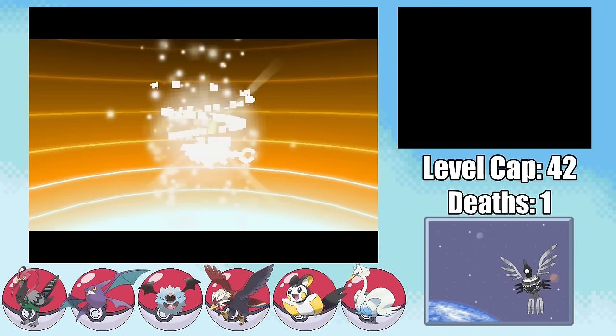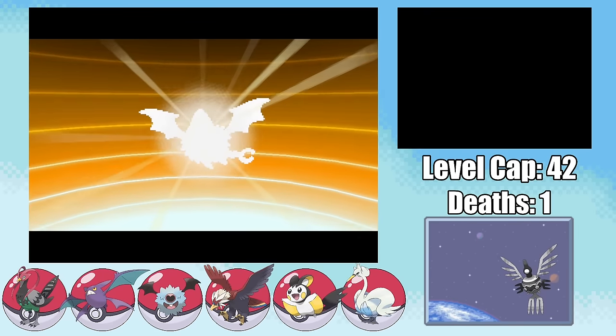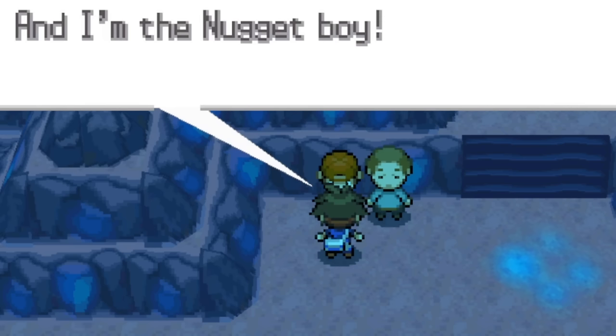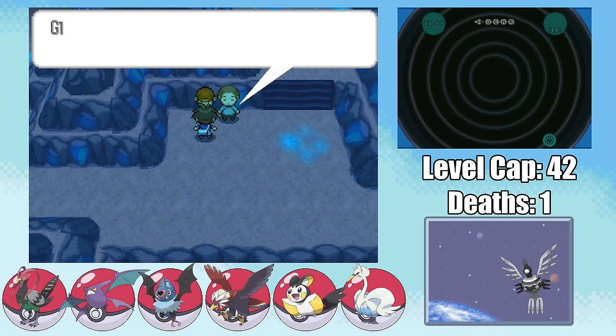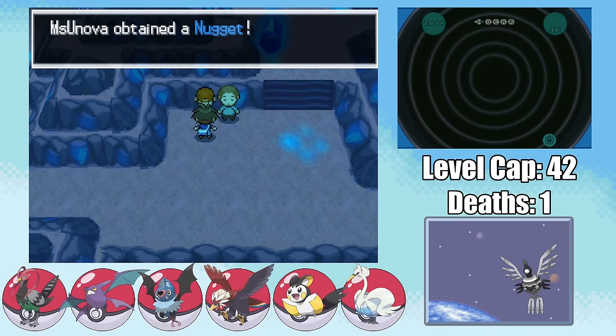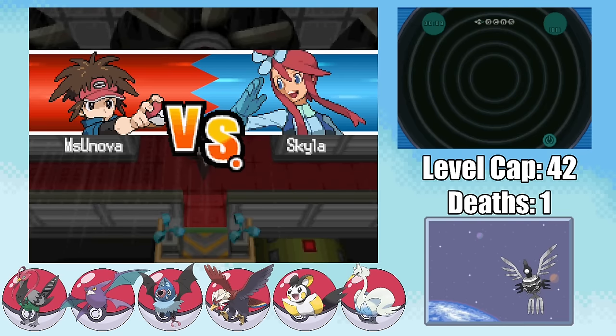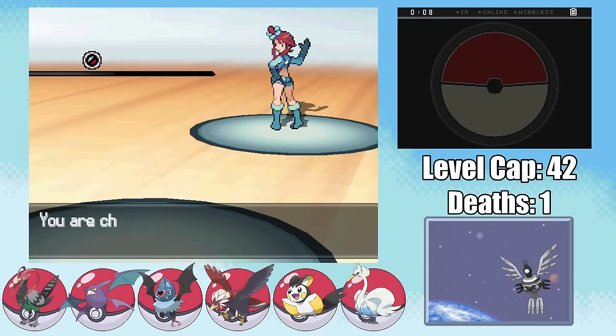Now that the level cap has increased, we can finally get Bellatrix up to level 37, evolving her into a Swoobat. After the Nugget Bros reunion, it's time to take on Skyla and her Flying Types.